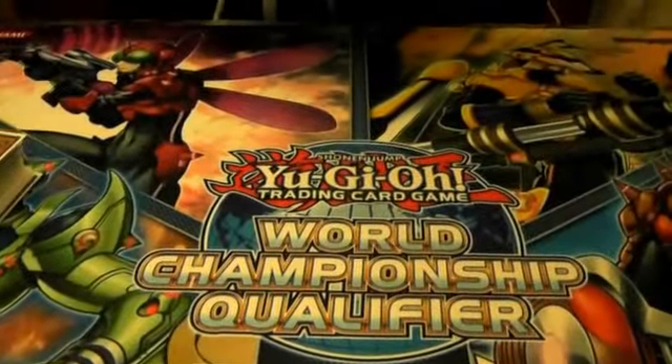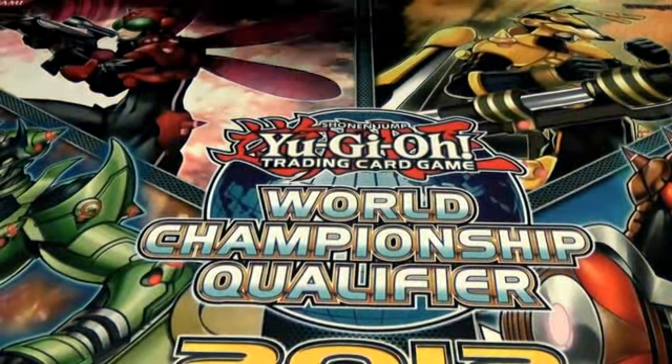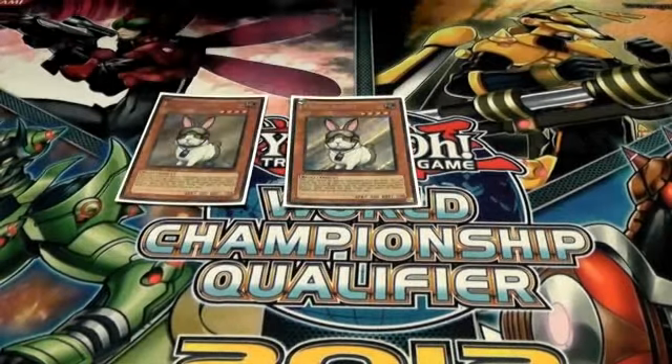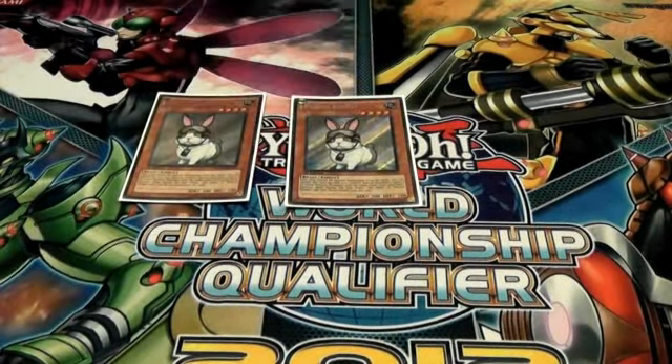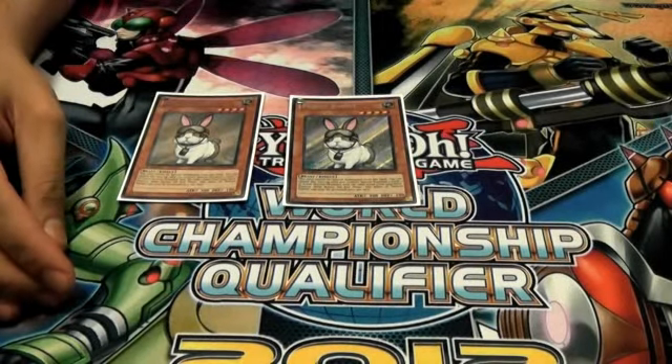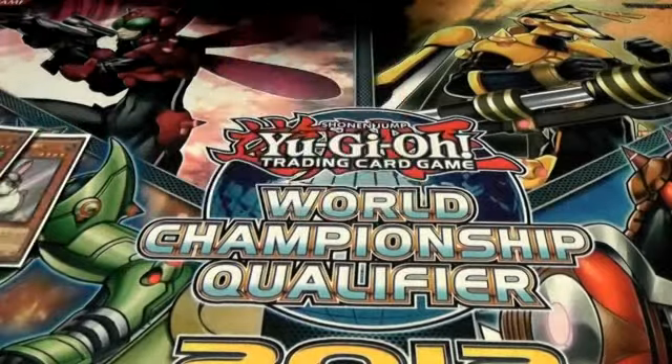So I'm not going to waste any more of your time — thank you once again for the 5,000 subs, and we're just going to get into the main deck right now. Of course we've got to be on the mats. First things first: two Rescue Rabbit. They were the three stooges, they are now the dynamic duo. Rabbit is at two, so you have to run two. I don't need to explain how good this card is.